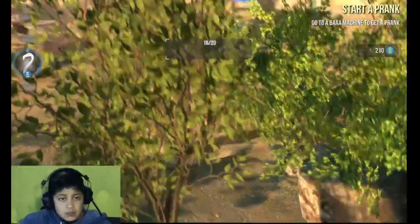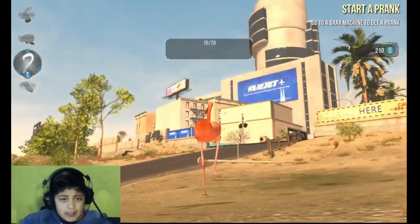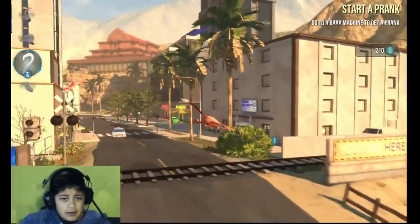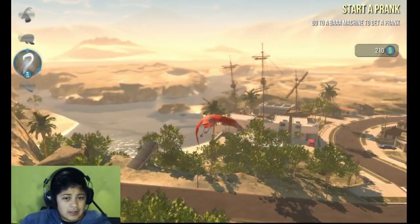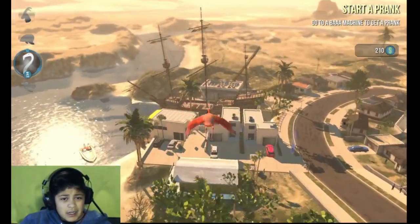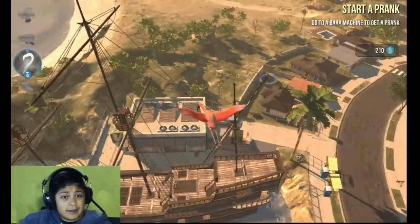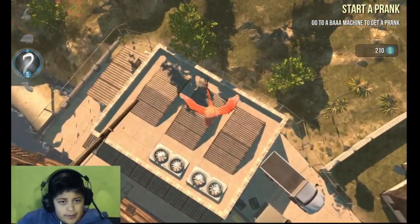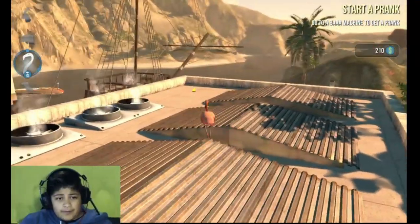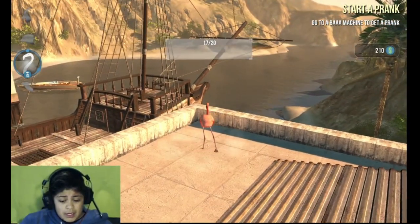Okay guys. So our next one is the pirate ship. Yes. So we look for the pirate ship. Wherever it is, I just saw it right now. The pirate ship is there. It's actually the building on this side. So from my angle it's on the right side, but it might be on the left side. So just drop, it'd be easier. And it's right here in the corner. Woohoo! Got it.